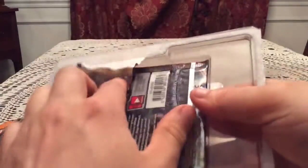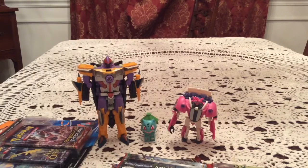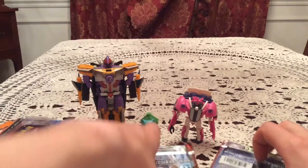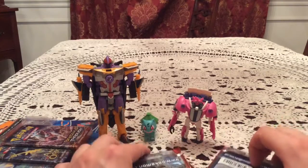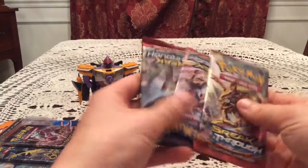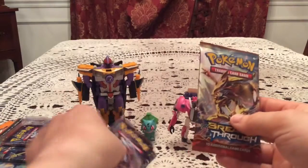I definitely wasn't planning to get these, but for half off for both, you can't really say no. In the background we have Sharktacallin, Bulbasauri, and Skids — the other half of the ice cream truck deluxe from Revenge of the Fallen. Here we have our three Breakthrough packs: Zoroark Break, Mega Mewtwo Y, and X. Saving those two for last, starting with Zoroark.